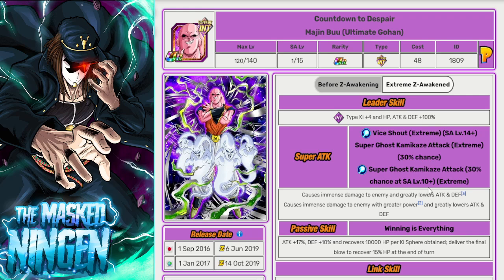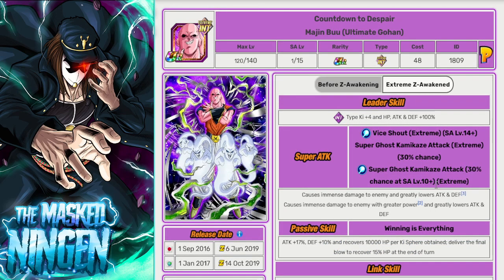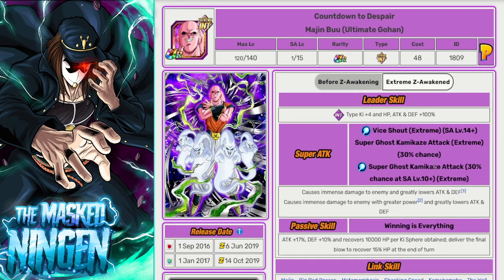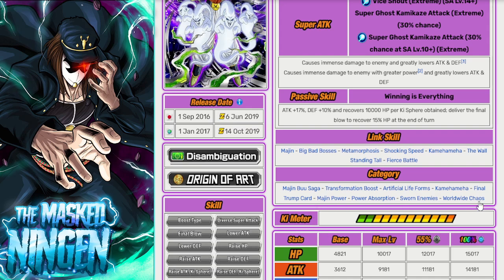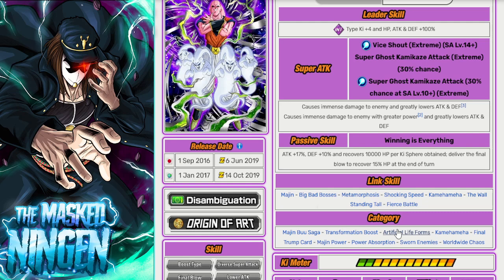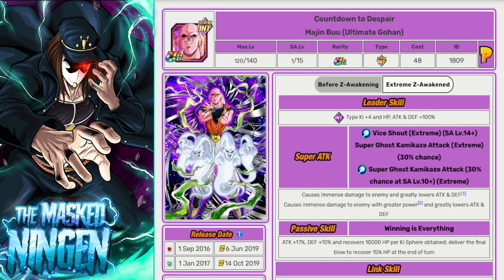A standalone Buhan would give a big boost to the Majin Power team or every other Buu unit. And especially if this guy does get an EZA, these two together would be absolutely wild. For a Carnival LR, I didn't really talk about the leader skill options, but this guy has some very interesting ones. Artificial Lifeforms could be really good as a 200% team. Transformation Boost would almost be too overpowered. He's probably not going to get Kamehameha because that would be such a weird team with him as the leader. Power Absorption, maybe. Majin Power — it's kind of like how Metal Cooler got Wicked Bloodline, but the category is quite limited. I feel like Power Absorption, Artificial Lifeforms, or Majin Power are the most likely, with Artificial Lifeforms probably being one of the best options.